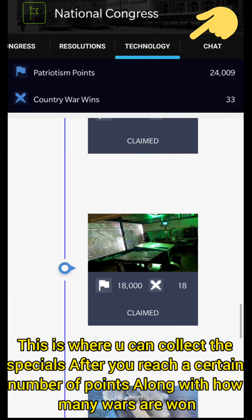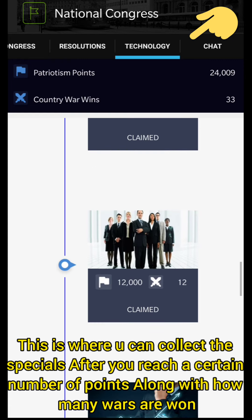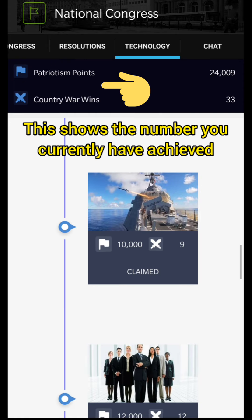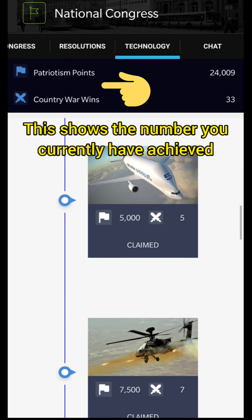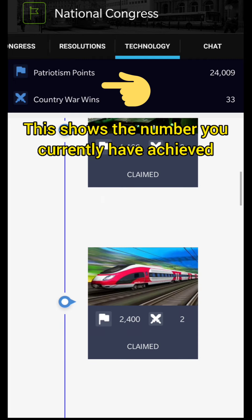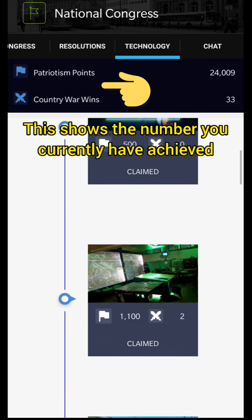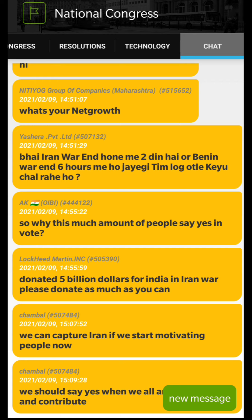Next is the technology tab. This is where you collect patriotism points as well as country wins. You can unlock different additional bonuses that benefit you in transport, business, or even in your army.